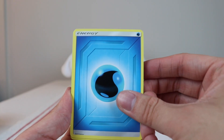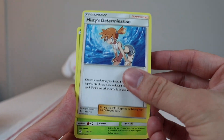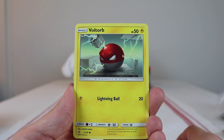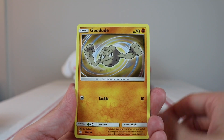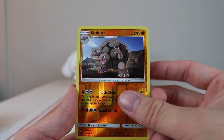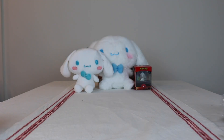Here we go — water type energy, Charmeleon, Misty's Determination. Cyther, Ekans, Voltorb, Geodude, Pikachu. Let's see what the shiny is — we got a reverse and complete garbage, so that's nice.